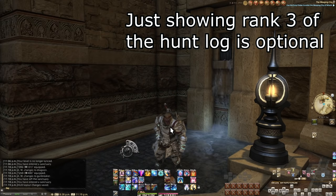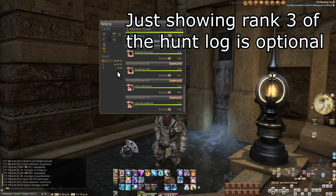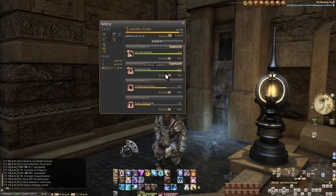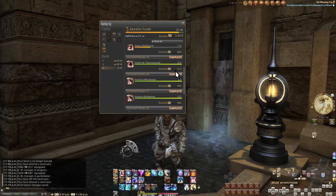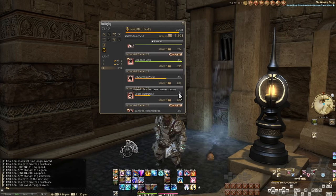At level 80 or even earlier, getting to maxed out rank and unlocking squads can take under two hours even if you've not earned a single grand company seal yet. I actually did it the other day — took a grand company from zero all the way up to second lieutenant in no time. But I don't want to spend too much time on the unlocking; I want to spend more time on squads themselves.